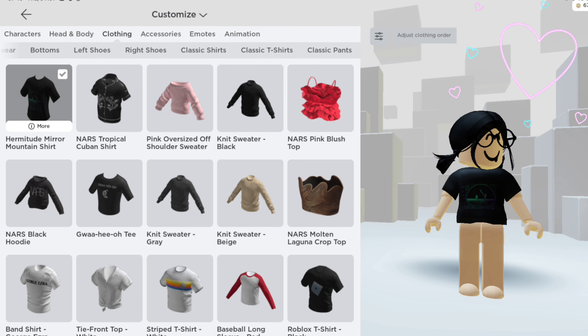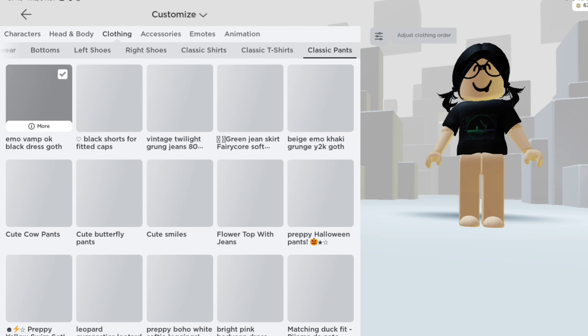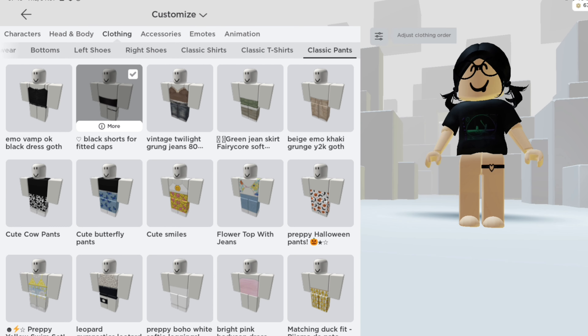Hi special friends, today I'm going to show you how to get a free shirt. Search the game Wacky Wizards. It will be the first one that appears, join the game and go over to the yellow teleporter.